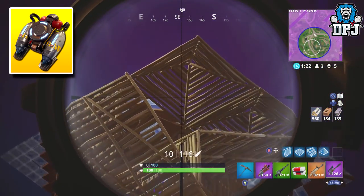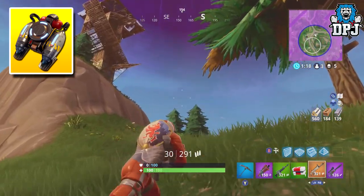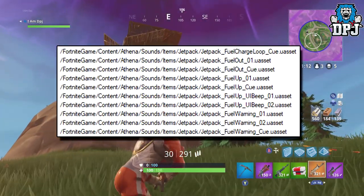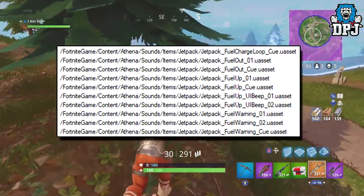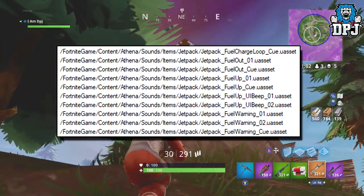At the moment we don't know the extent of what it's capable of — whether you can fly as much as you want or as high as you want, we just don't know yet. The newest files found are to do with the jetpack's fueling system. As we can see on screen now, this thing will take fuel. It has its own fuel logo, fuel out, fuel up, and fuel warning indicators.